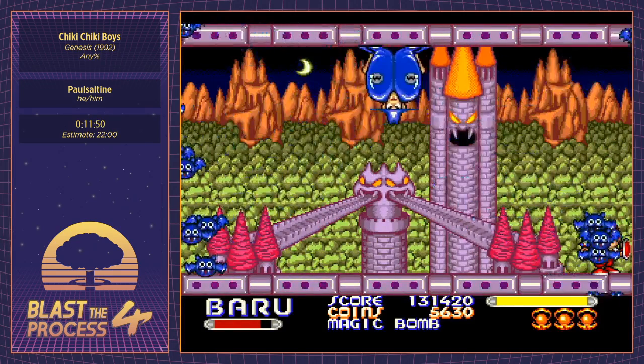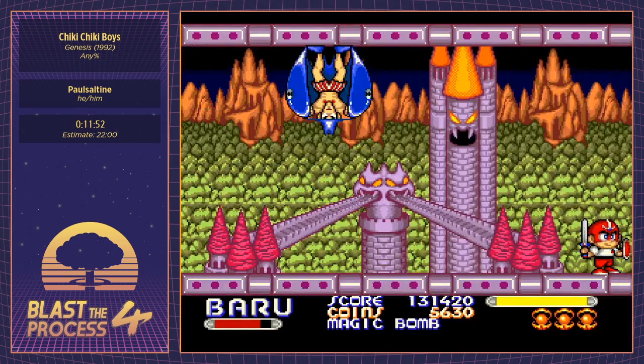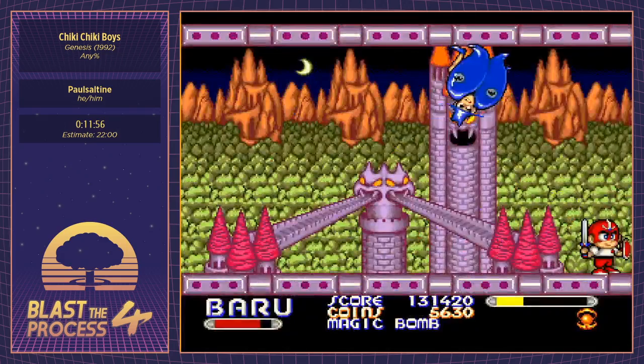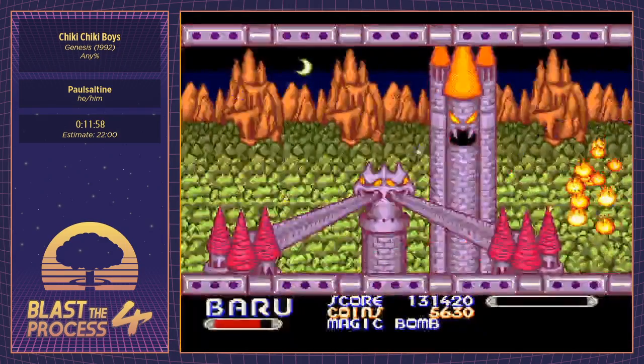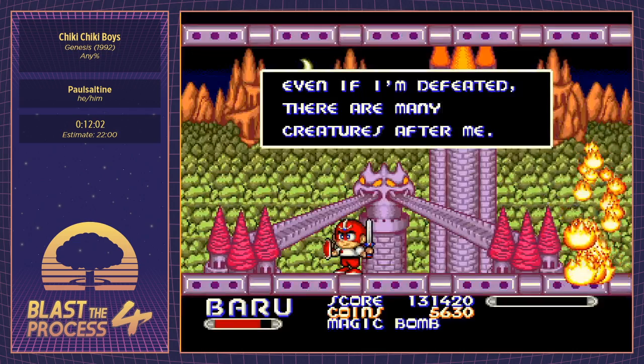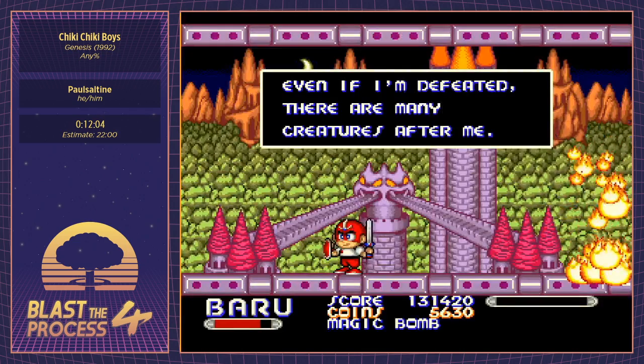Next we have the flasher man — he's only vulnerable when his cape is open. His pattern is a bit of RNG and he's giving me a pretty bad pattern, but as long as you don't get trigger happy, just three bombs off the side of the screen and he is toast.